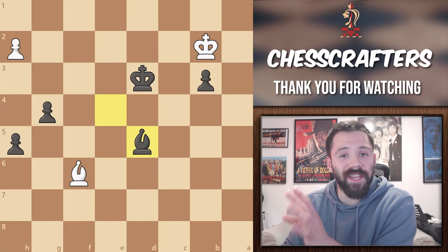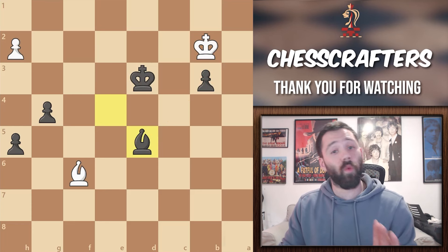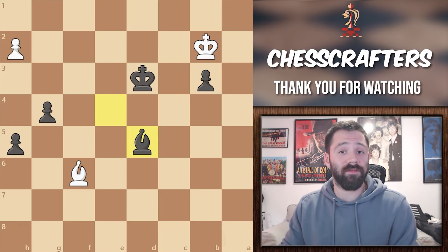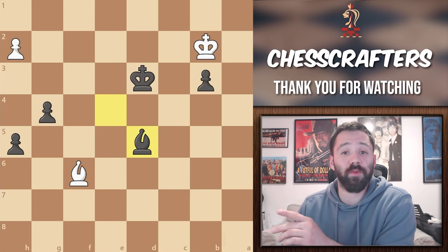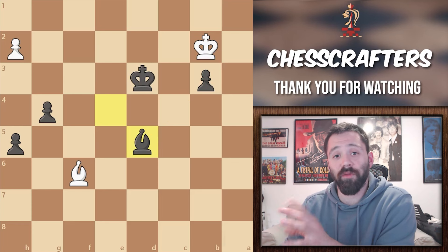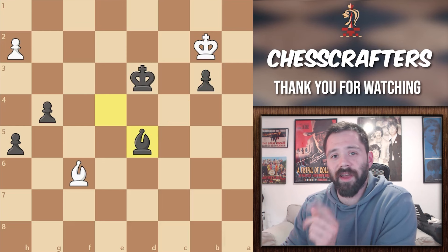I hope you enjoyed this exciting endgame from Capablanca vs Nimzowitsch. And if there's one thing I want you to keep in mind from this video, it's to pay attention to the color of your opponent's bishop. Because when he's got only one, you need to start moving all of your pieces to the opposite color squares, just to keep them safe from attacks. Keep that in mind, and have a great day.